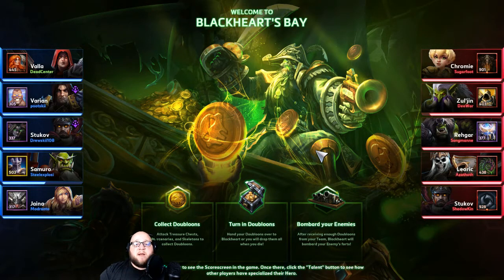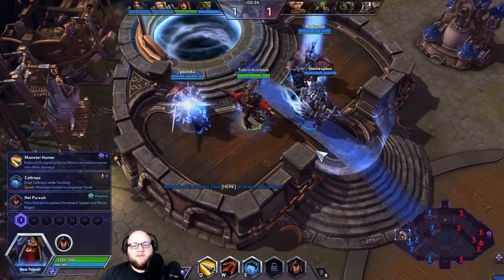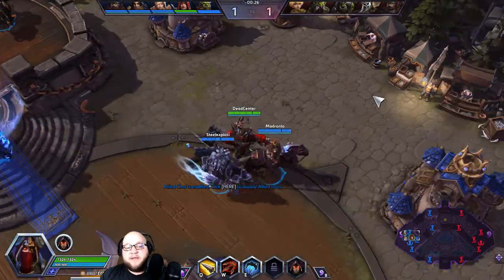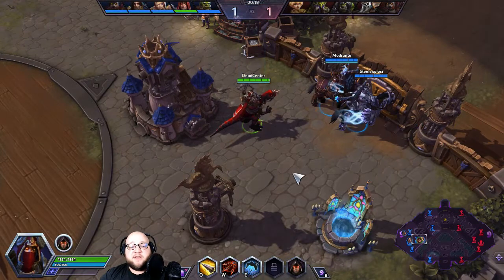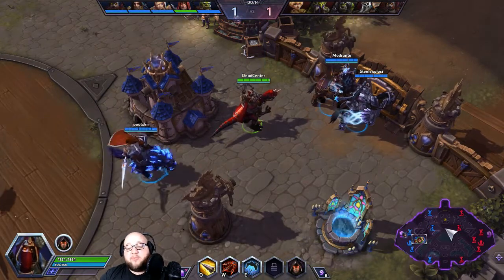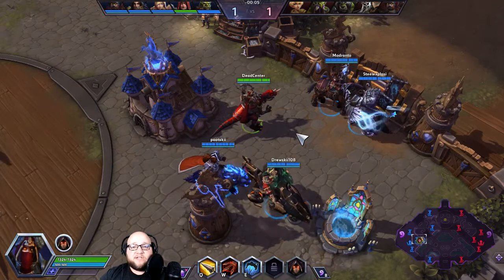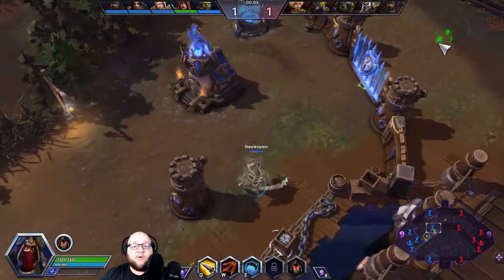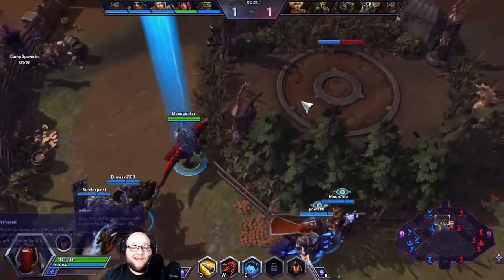Black Hearts Bay: any time you take mercenary camps there are also coin camps where you get doubloons. You turn in a certain number — starting at 10, going up to 12 and higher — and Blackheart will fire his cannons against the enemy base. If you just focus on the objective you can wipe the map. There are also two chests that spawn on the map, each worth 5 doubloons, so grabbing both at the first go-around gives you your first turn-in.